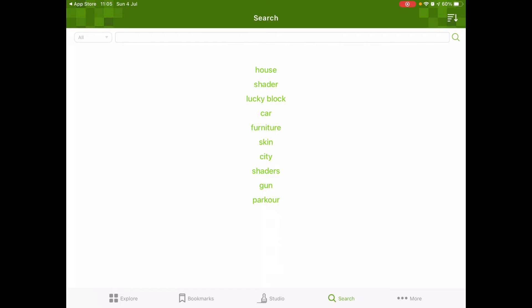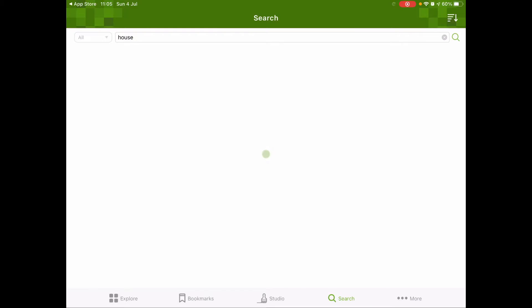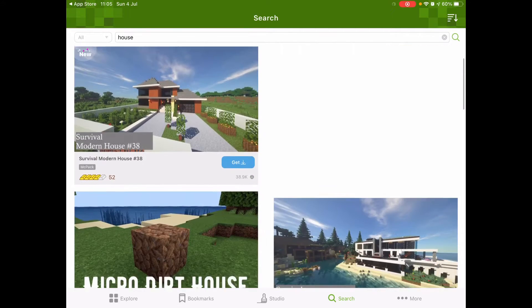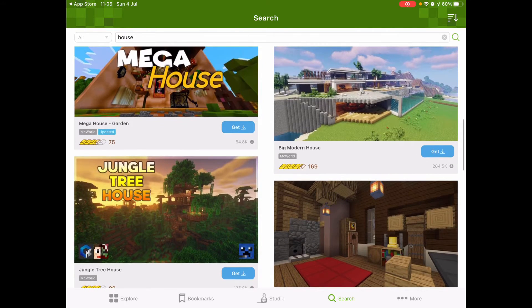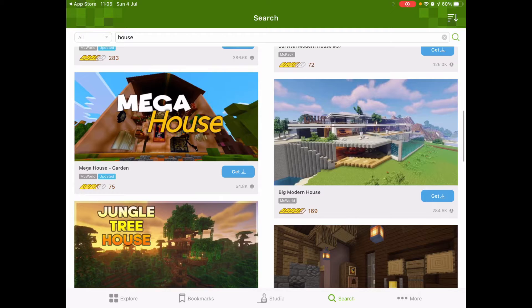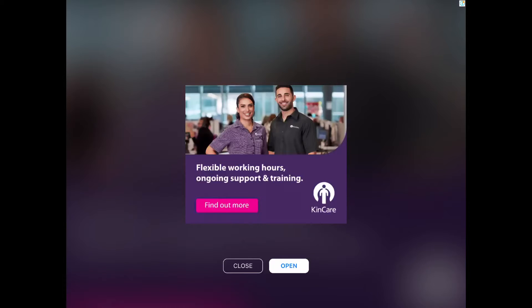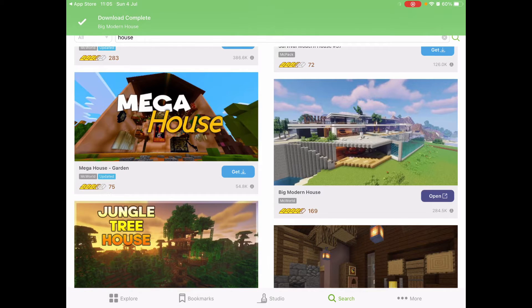When you get it, you can just search for a bunch of stuff. Like, I might search 'house' and get a really cool house. I like this one here, so I'll get this one. Because it's free, obviously it's going to have ads — no, I don't want to.